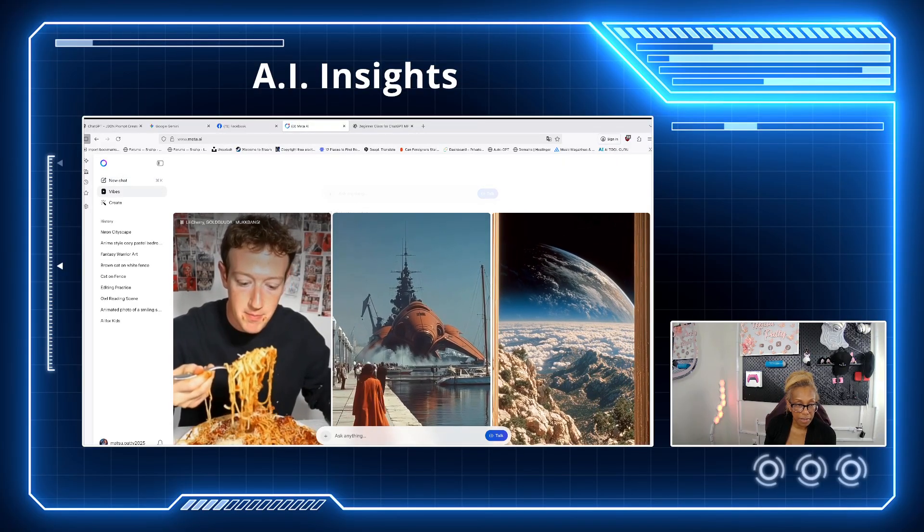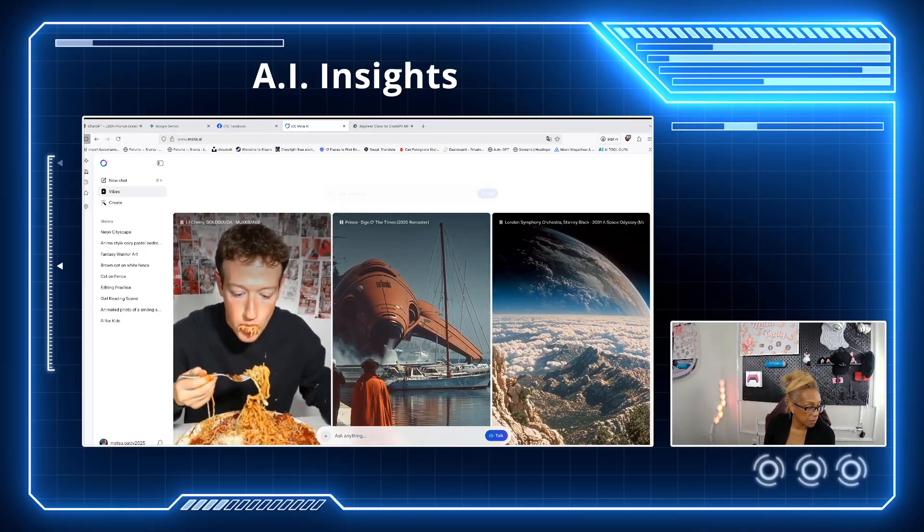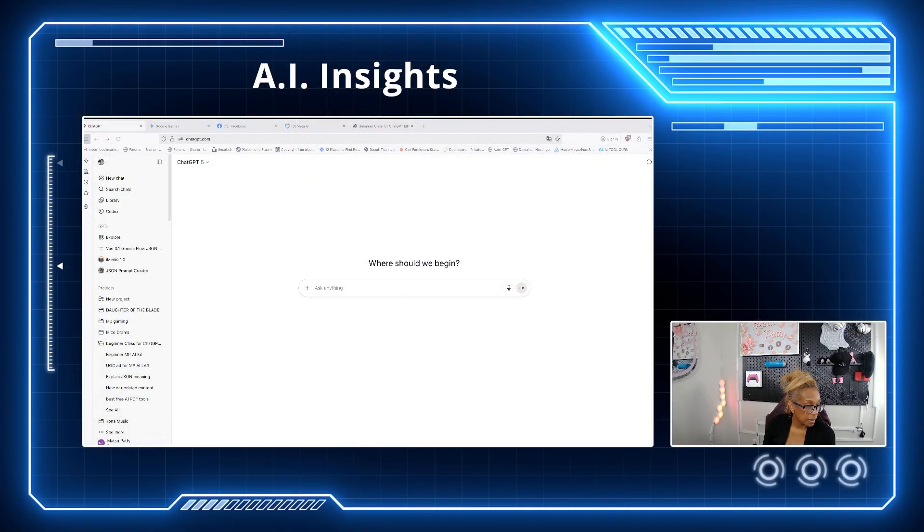What do you think of Meta AI? I think it's really great to help you all with prompting. Now we're going to talk about ChatGPT. We go to New Chat — it'll bring us here — and this is where you're going to prompt. Remember: prompting is talking to the AI. You input and it gives you the output.